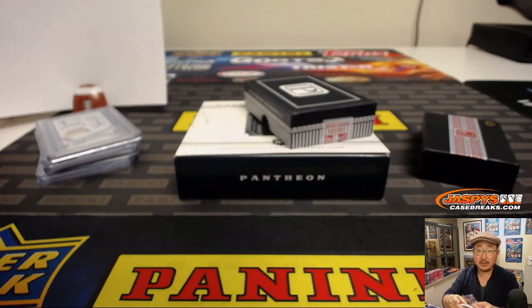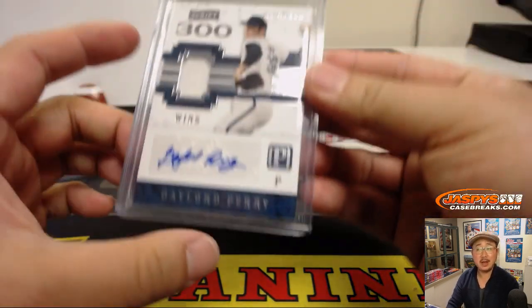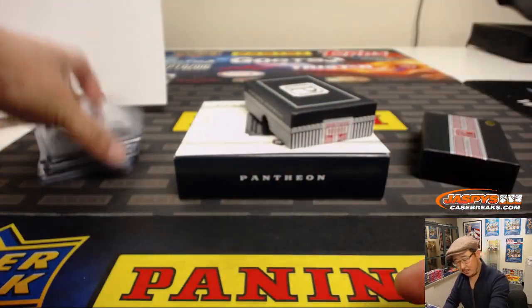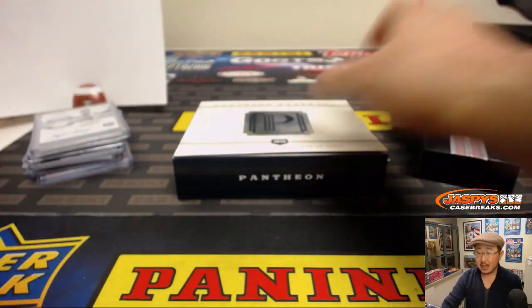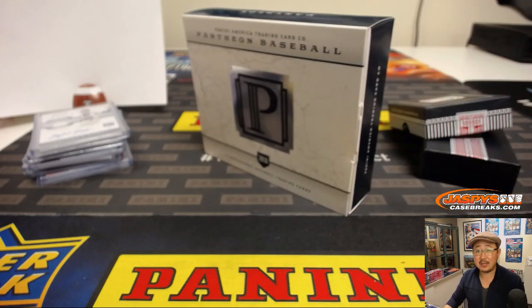And there you go, ladies and gentlemen — a quick one-box break, random number block break number four, in the books. Got a block of numbers in these. Another box of Pantheon coming up, so we'll see you for the next one. jazbeescasebreaks.com.